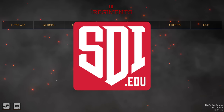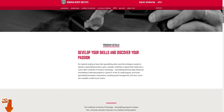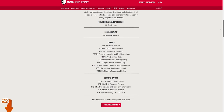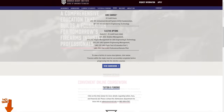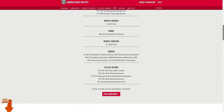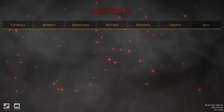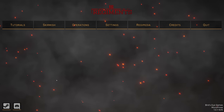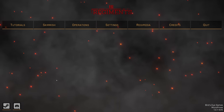Before we get started, I'd like to thank today's video sponsor, Sonoran Desert Institute. SDI is the place to go if you're looking to get into the firearms industry. If you're looking to be a gunsmith, they do all kinds of highly specialized training, and gunsmiths are in serious demand right now — I can't even find one anywhere near me. They also do aerial drone schooling, which a lot of companies are using now.